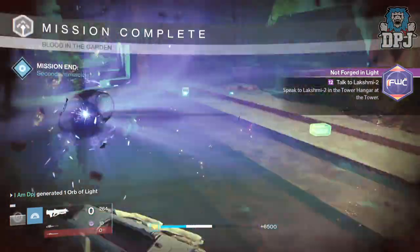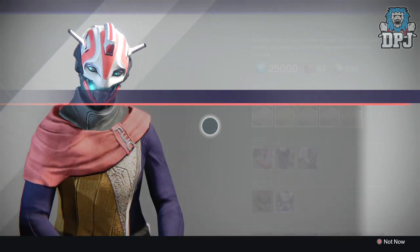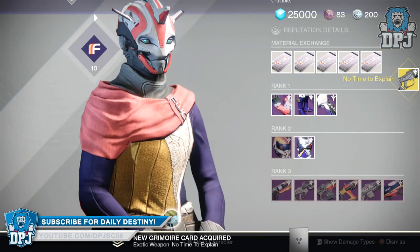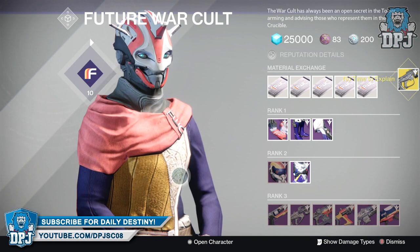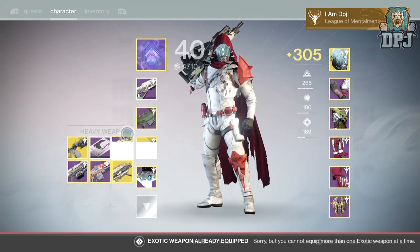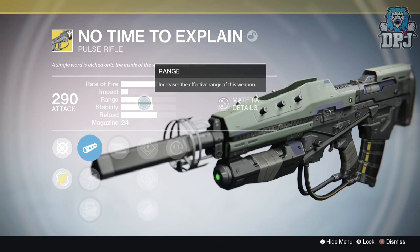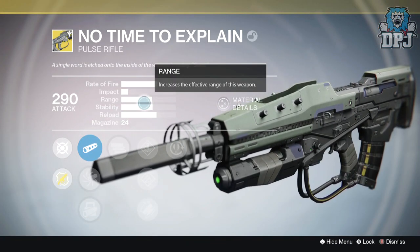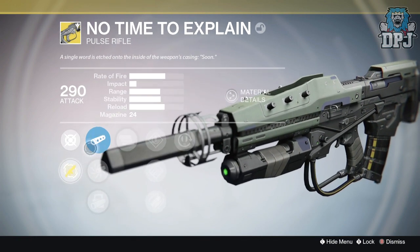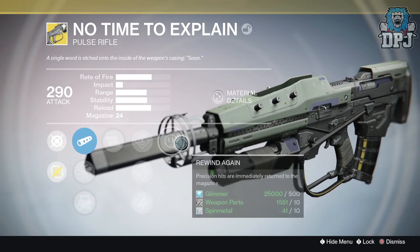Collect your No Time to Explain. This exotic has kept everyone on their toes — no one knowing where it came from, and all of a sudden it's here for everyone to obtain. I remember original footage of this weapon in the Taken King trailers, and it being an arc burn weapon. What happened to that? It would have made this weapon ten times better and more useful. Although I loved the original Stranger's Rifle, this one feels just as good. It has a great mod, it's full auto, and it also has a mod called Rewind — obviously referencing time travel. Precision hits are immediately returned to the magazine. This thing will be a beast in PvE.